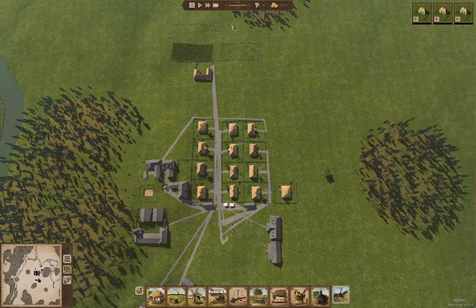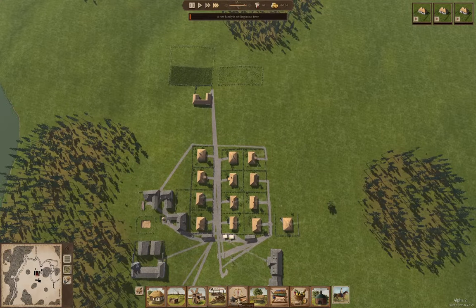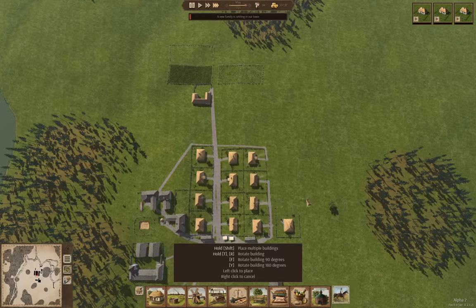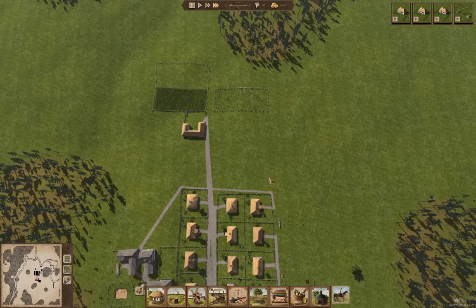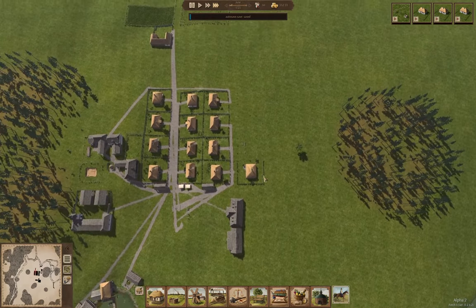We got another village house went up. Let's take a look in here — drinking water. Yeah, I think we need to build a well. Build another well — I'll put it over here. You definitely don't want to run out of water. We'll bump that to the start of the build queue.